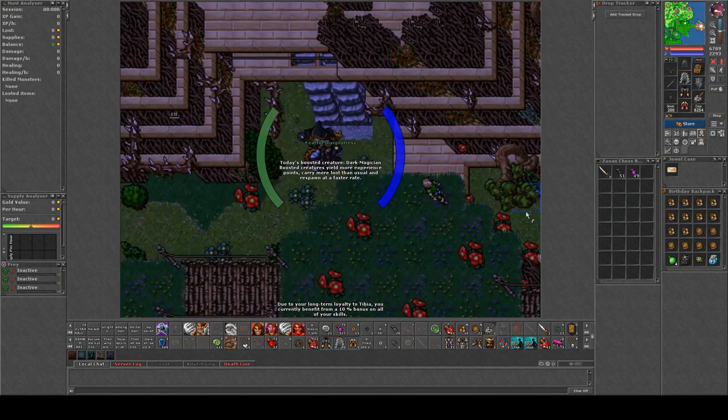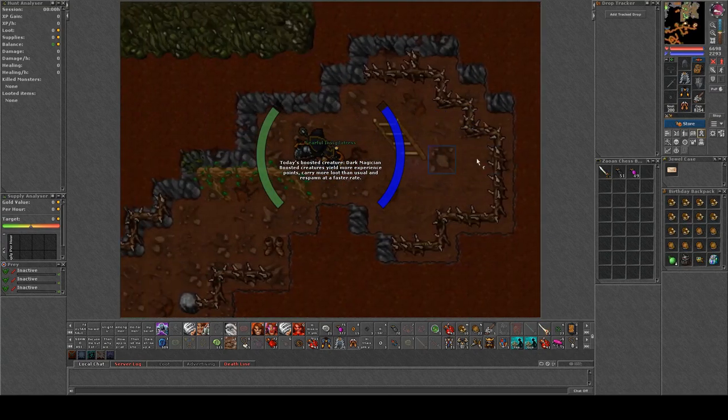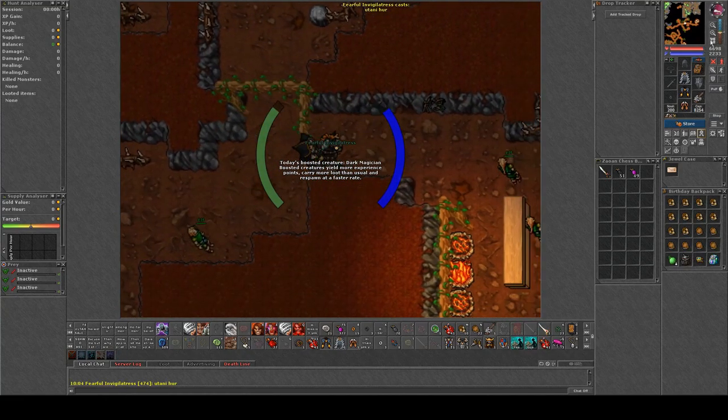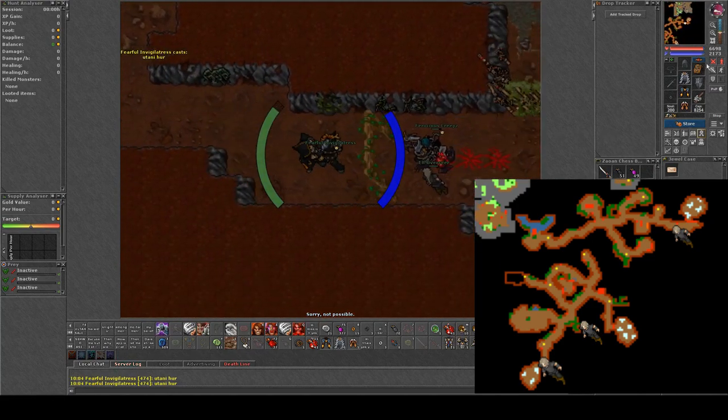Let's take a look at the Elf Overseers. If the Thorn Fire world event is not activated, 3 Elf Overseers will spawn directly after server save and then not spawn again until the next server save. You need 5 to get 50 charms. You can see the white areas on the picture — that's around where the Elf Overseers spawn.